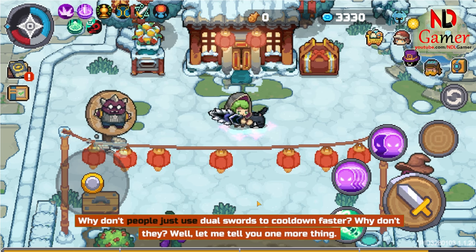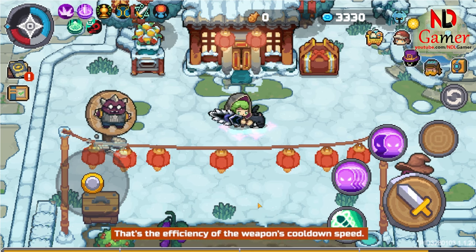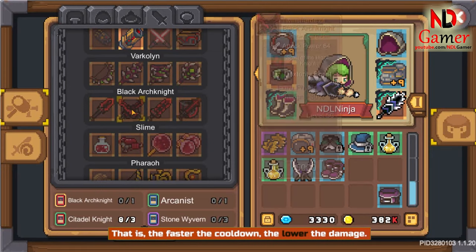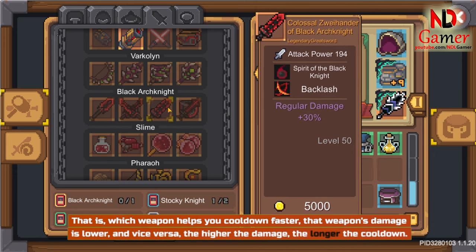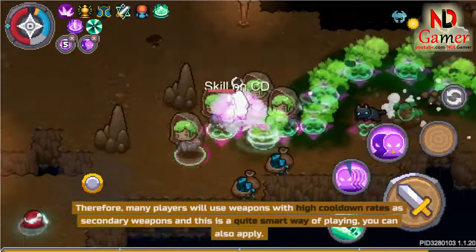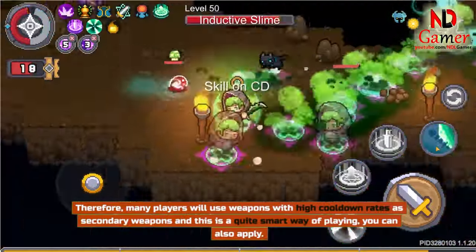The efficiency of the weapon's cooldown speed means the faster the cooldown, the lower the damage. Whichever weapon helps you cooldown faster, that weapon's damage is lower, and vice versa — higher damage means a longer cooldown. Therefore, many players use weapons with high cooldown rates as secondary weapons, which is a quite smart way to play.